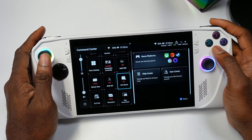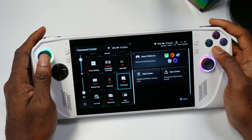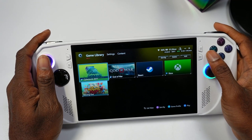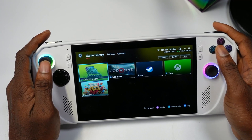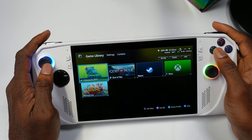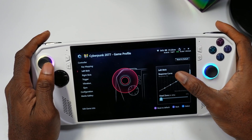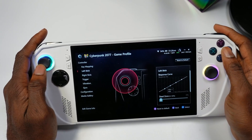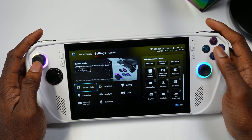Another feature added is the ability to toggle CPU Boost directly from the Command Center. Additionally, the joystick response curve has been added — it's per game, so you open the game profile, go to left or right stick, click whichever one, and you can adjust the response curve for your joystick. That's pretty incredible as well.